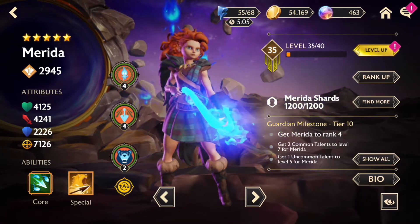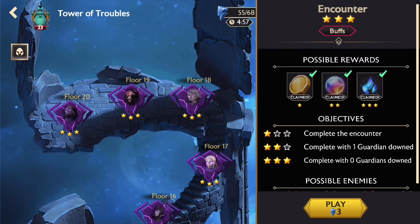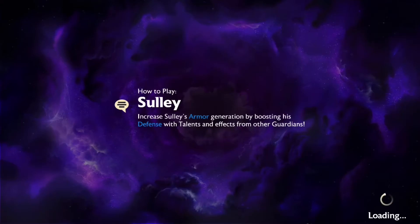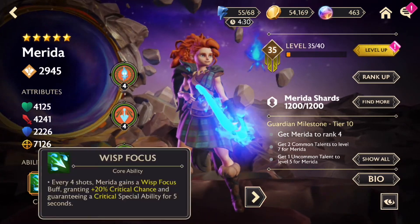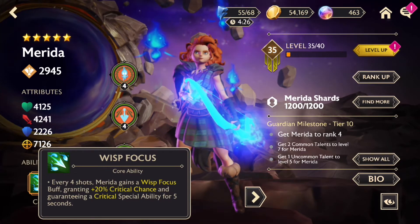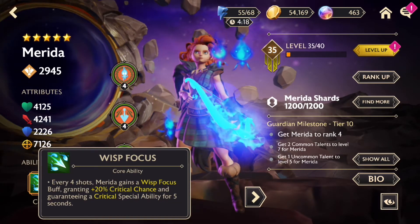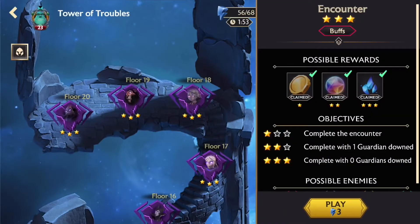She's so good for soloing. Now I'm going to show you how to use her properly in this solo on floor 19. I actually did it with just Merida — it really wasn't that difficult. Merida is like a goddess. Her core ability is the best in the game; guaranteed critical hits on her special is so strong. It's like the Corvus Glaive of Disney Mirrorverse. Now I'm jumping into the gameplay — hope you guys enjoy!